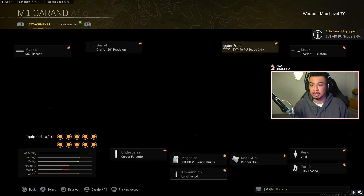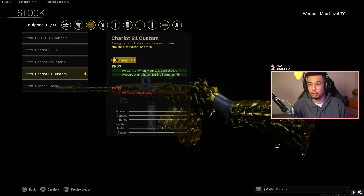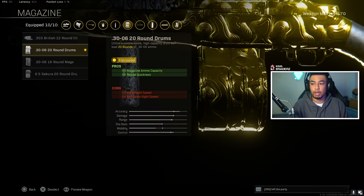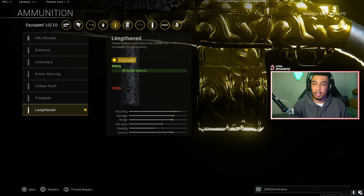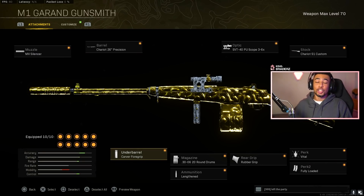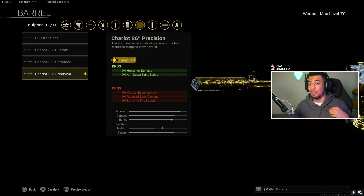You have to be very accurate, but it is fun to use if you do hit them in the head. I've got the G16 2.5 scope, and I was also using the three-to-six times scope. I've got the S1 Custom for more recoil control and accuracy, Vital for more torso damage, Fully Loaded, Rubber Grip for more recoil control, the 20-round drum for more bullets, Lengthening for better bullet velocity, and Cover Foregrip for recoil control. The downside is it takes sniper ammo - that's the thing. That's why you probably won't see people using this. You run out of ammo quite a lot. If you rock Fully Loaded you do get a good few moments where you're just destroying people, but you have to be very accurate. It does reduce body damage, but the headshot damage increase gives you two-shot potential. If you try it out, let me know what you think, man - it was a bunch of fun.